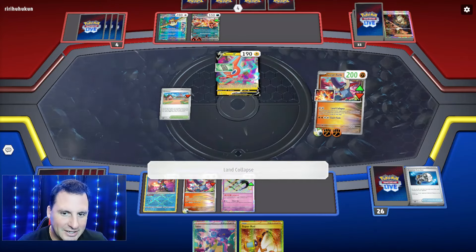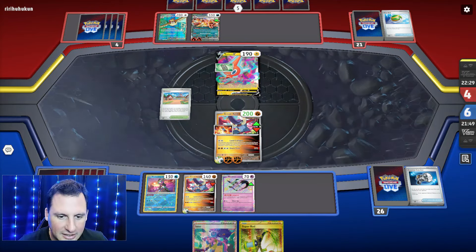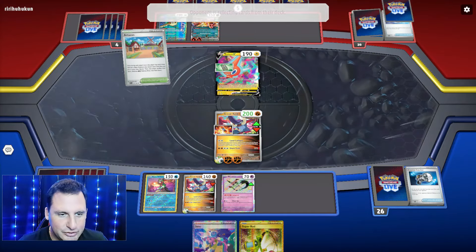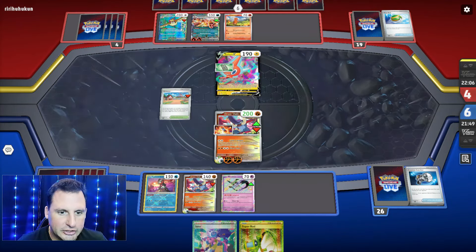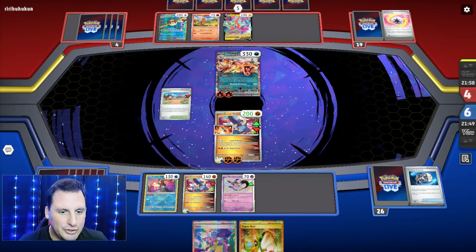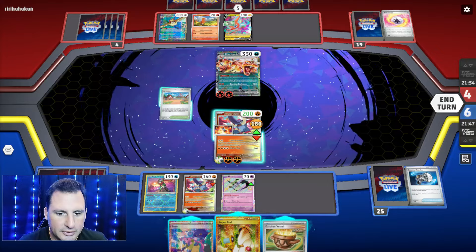At least now I have a second one just in case I get Iono'd. Land Collapse - try to get them stuck. The last thing I need is to find my Devolution. If we find the Rare Candy and the Devolution, we should be good. They could still have a Charmeleon. Assuming they're going to get a switch - they get a Miss. Makes sense - they can retreat but can't hit us out. So we get to do it again. Earthen Vessel.